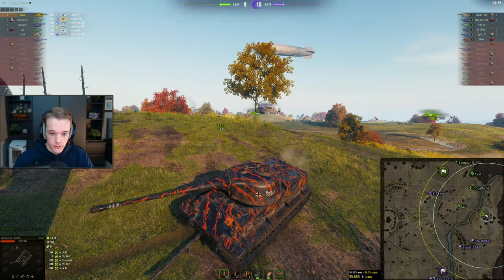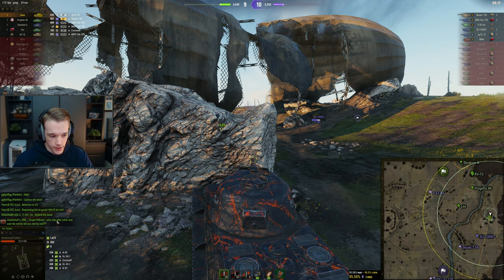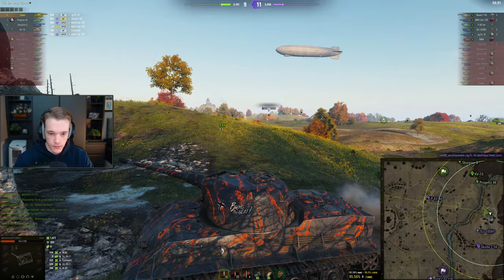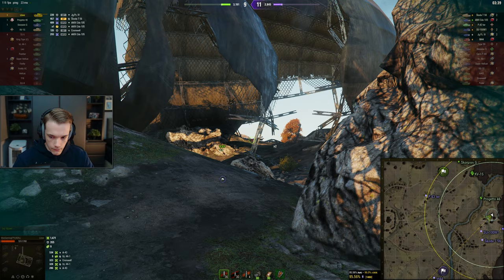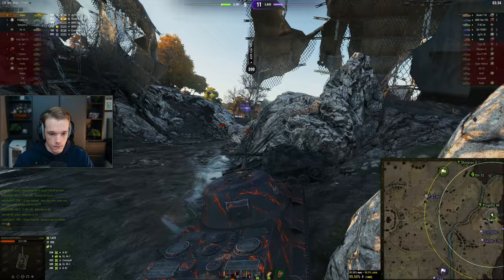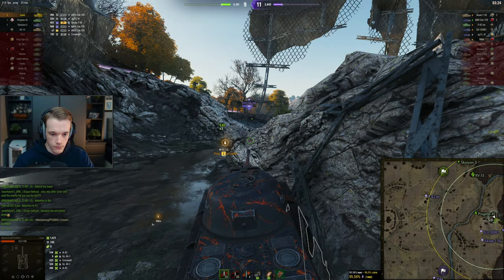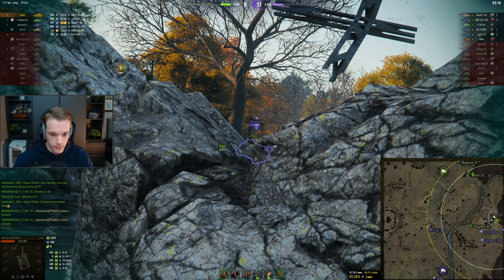There's literally nothing you can do — it's the team that camps the most that wins now, because we can't kill this guy and we can't spot anyone else. Their super hellcat says 'why you stay in cover and wait for enemy to kill you one by one' — what are we meant to do, rush like he did and die? Yeah, that went well. I bounce and I'm going to get shot by the P43, so I need to move forwards.